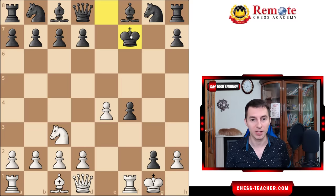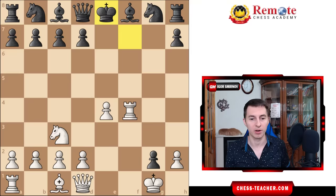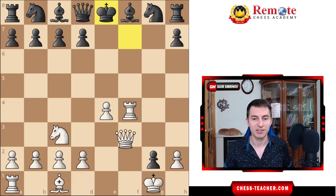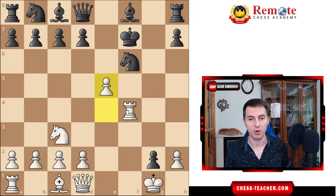So bishop takes f7, calling the king out. After that, rook takes f4 - not just recapturing the pawn but combining it with a deadly attack. If the king goes somewhere, you bring your queen out and it's checkmate on the next move. The king can't easily escape. Knight f6 is more natural but doesn't help either because of pawn e5, and due to the pin, the knight can't go. You're going to capture it anyway and black is lost.